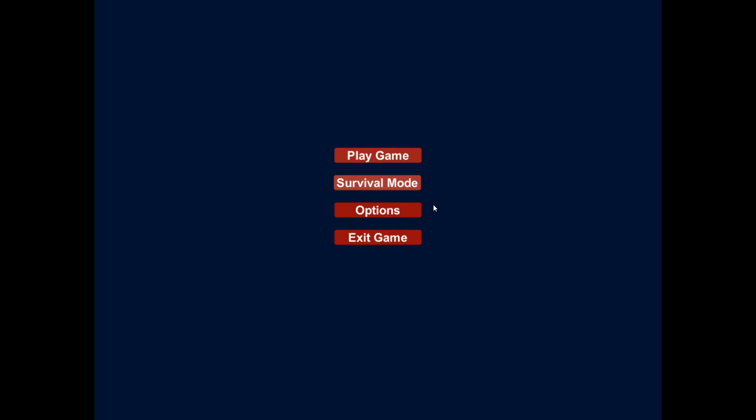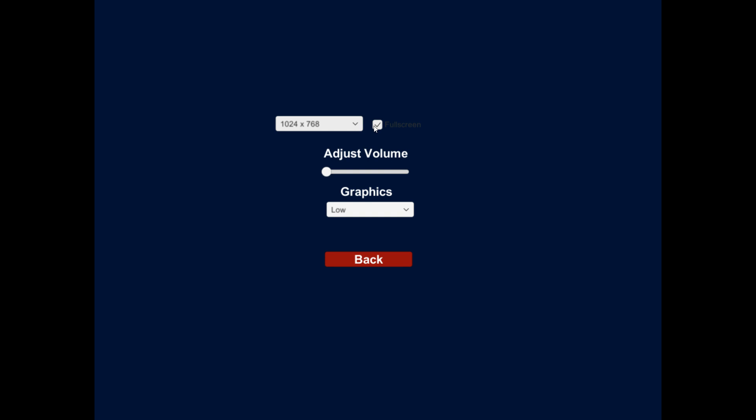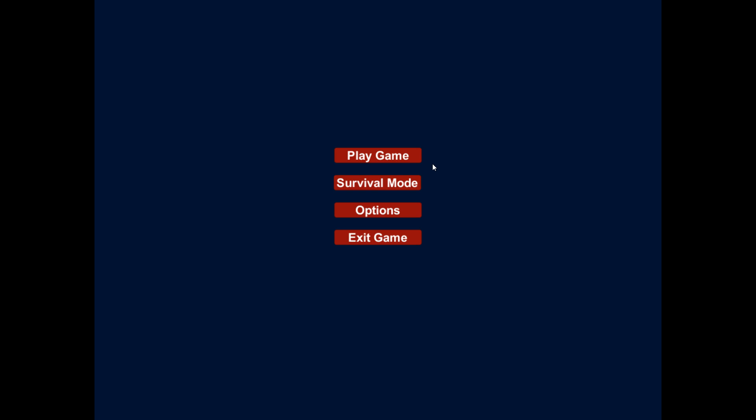This game is a 2D fan game which has two different game modes: one versus AI and a survival mode. If we go into the options here, you can see you can adjust the volume, adjust the resolution, make it full screen, and change the graphic settings.